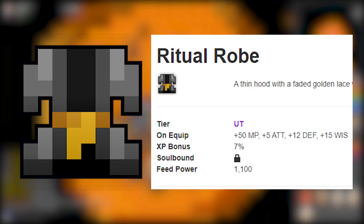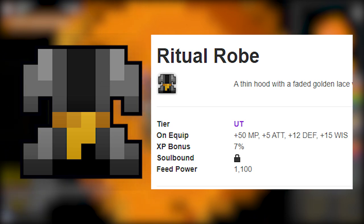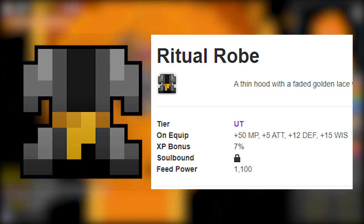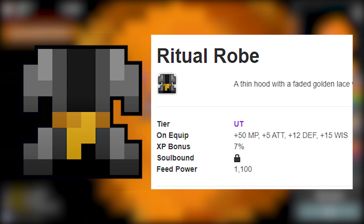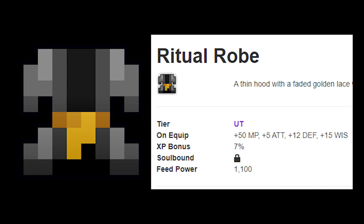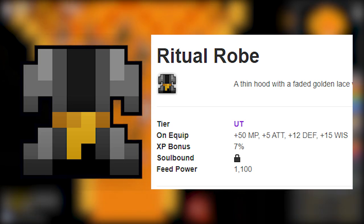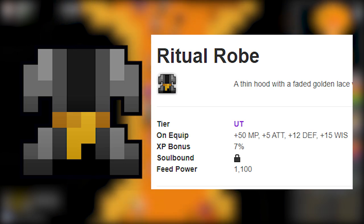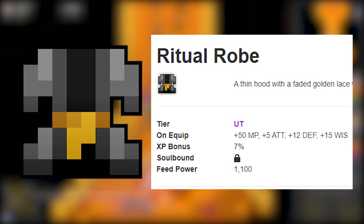Number 4: Ritual Robe. This cultist robe is also a contender for a really nice-looking robe. The crazy thing about it is the insane plus 15 wisdom you get, which is optimal for a sorcerer to maximize wisdom on scepters, or a mystic if you want longer buffs from orbs like the Orb of Conflict. 50 MP, 5 attack, and 12 defense is also decent. The insane amount of wisdom makes it really impactful — for example, the Scepter of Devastation gets one more hit if you have this robe on, so it's especially good for sorcerer.